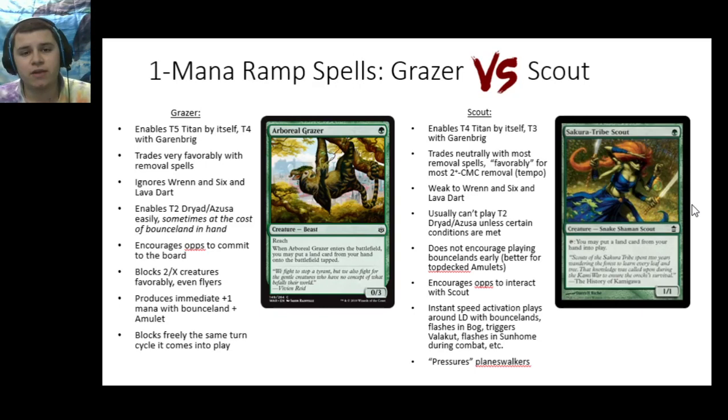Let's move into some of our ramp spells, starting from the bottom of the curve. The most common one-mana spells, other than amulet, are Arboreal Grazer and Sakura-Tribe Scout. Arboreal Grazer is a one mana 0/3 with reach that comes into play and lets you immediately put a land from your hand on the battlefield tapped. Sakura-Tribe Scout is a one mana 1/1 that taps to put a land into play. Obviously Scout doesn't have haste, so it won't be able to do this the same turn you play it, but after surviving one turn cycle you can tap it repeatedly to get land activations.